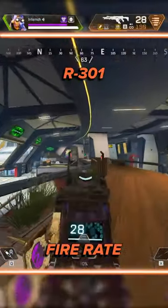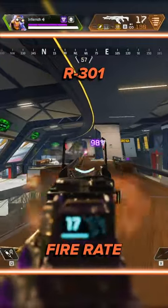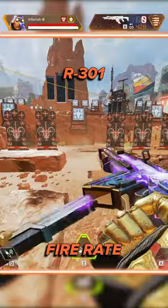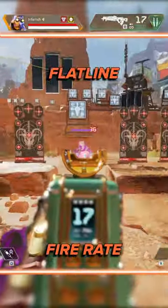But the R301 has a much faster fire rate. How does their DPS compare? The R301 does 189 DPS and the Flatline 180.